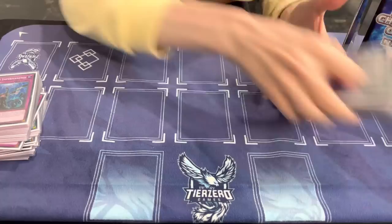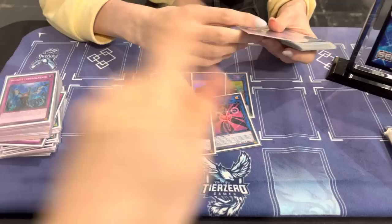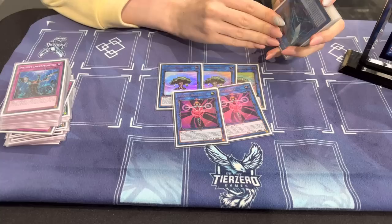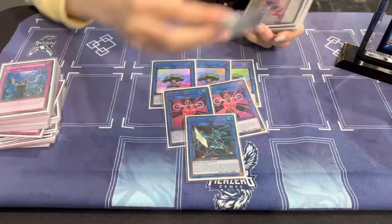Extra Deck — this is the Extra Deck I think every Plant player should be playing. There's no shifting or budging from this. Three Dryas. Two Healer — I think this is a two-of. Even if you're not aiming for the normal Therion combo, I'd always run two and save the Thrasher. One Thrasher — Thrasher OTKs all the time. Please play this. It just gives you free wins.